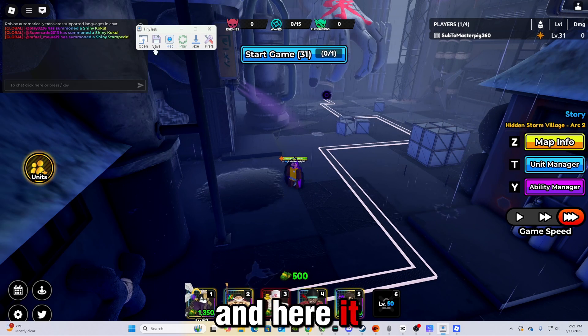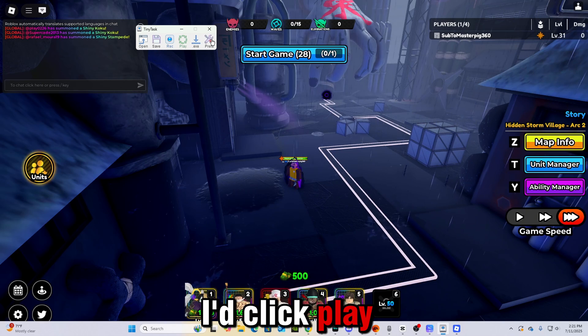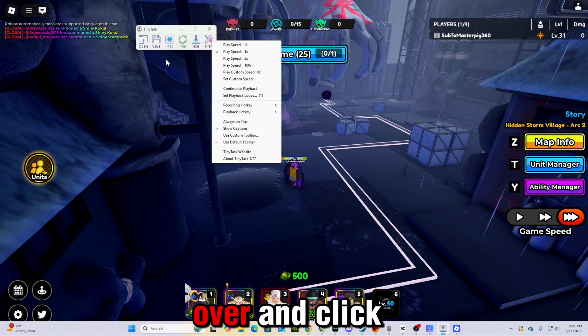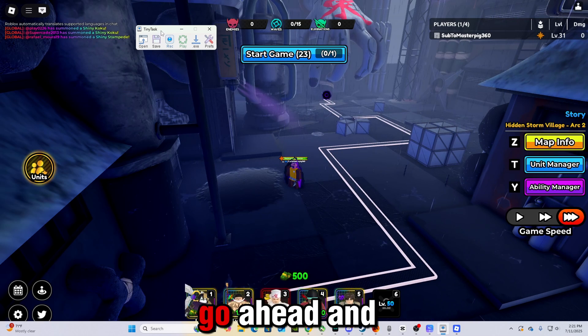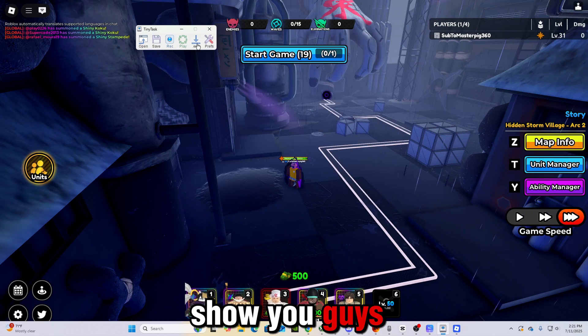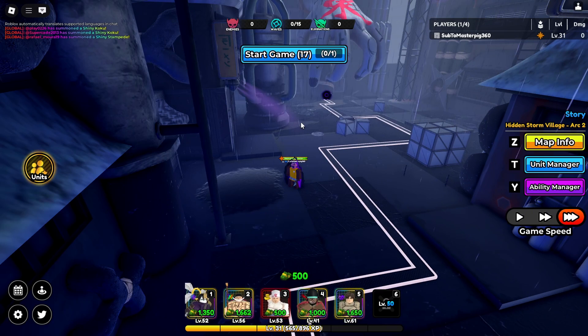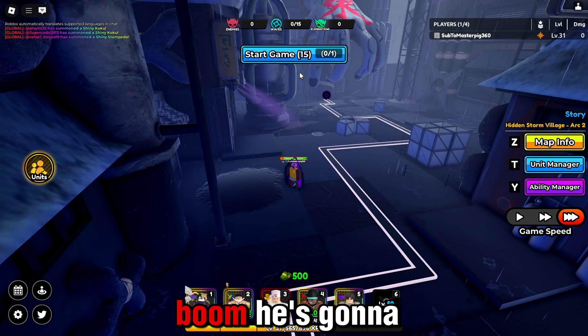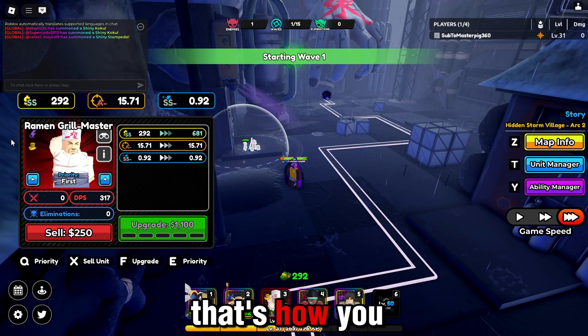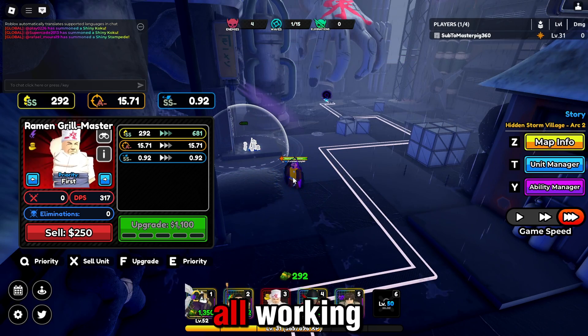And here it is. So if I wanted to use it, I'd click play. Or I could continue this playback so it does it over and over and click play. Or I can go ahead and save it right now. To show you guys it worked — boom — he's going to start the game. Remember when I hesitated? Yeah. So that's how you guys set up a tiny task and get it all working.